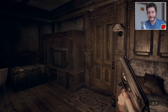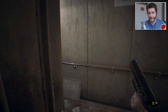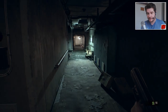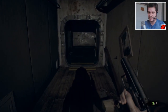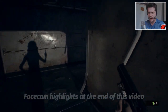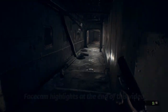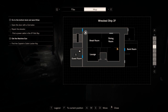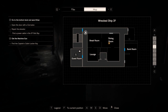Welcome back to Resident Evil 7 for part 12. We're still playing as Mia, still on board the wrecked ship, still looking for Ethan, who I think is actually on level S2. The problem is the only way down to S2 is to use the lift, which is out of action right now — it's missing a fuse and some wiring. I do know where to get those, though. I believe the wiring is on the third floor in the sickbay, and the fuse should be right below me.